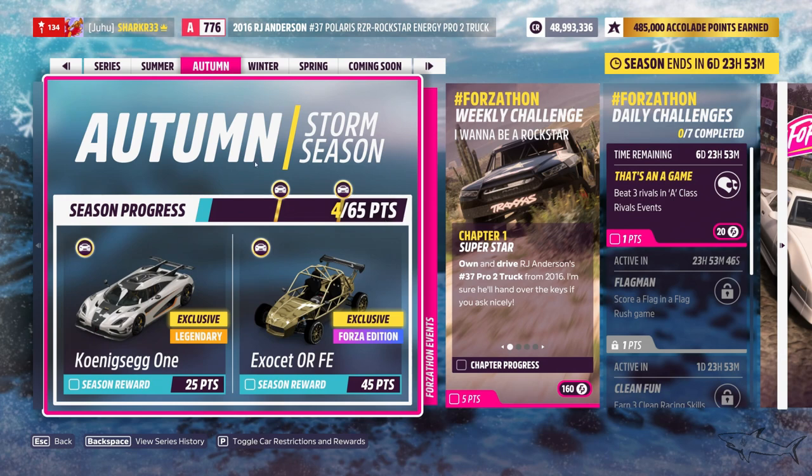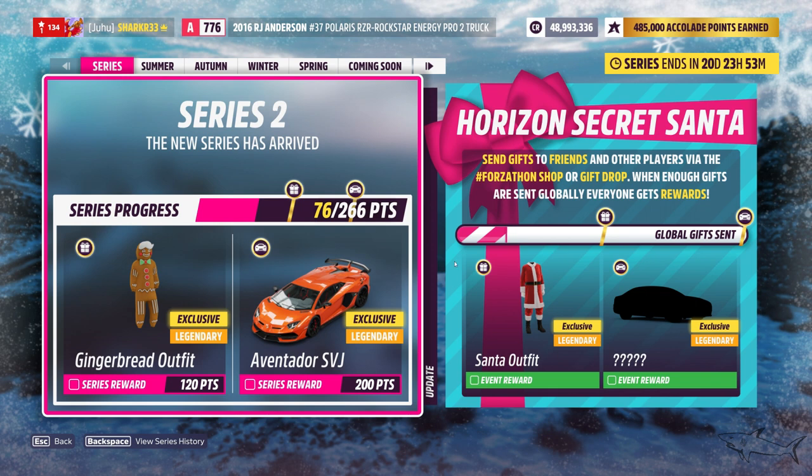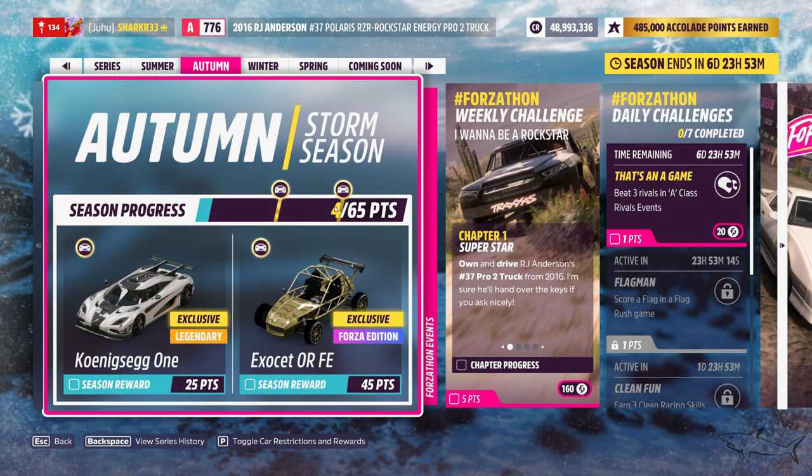Welcome to a new video. Today we're going to talk about Forza Horizon 5. We have the autumn season after just finishing summer, and we are in Series 2. We are close to earning the first present — we're going to receive the Santa outfit and a secret car. Also, at 120 points you get the gingerbread outfit, and at 200 points you get the Lamborghini.